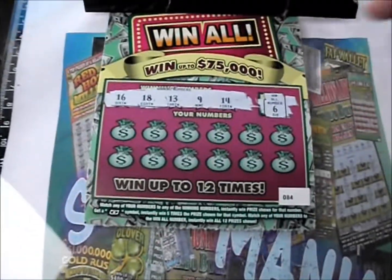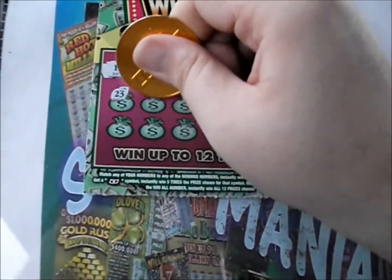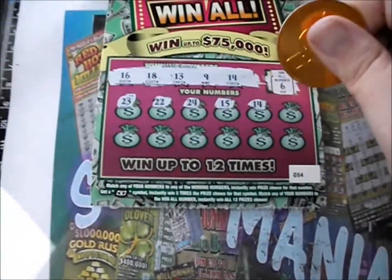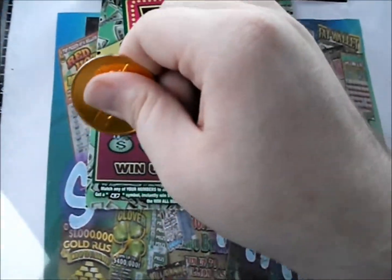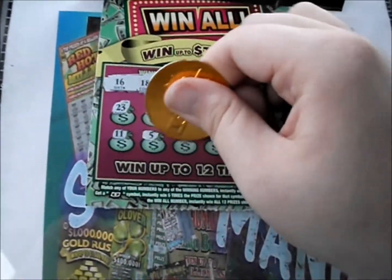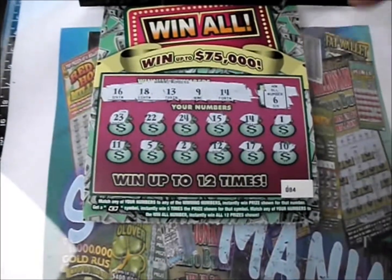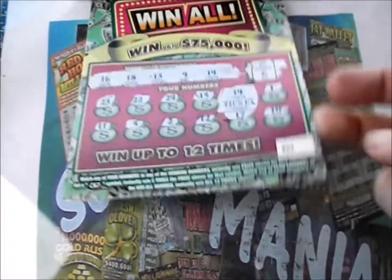16, 18, 13, 9, and 14 with a Win All of 16. 23, 22, 24, 15, 14 — all right, we got a winner, and the Win All is out of play again. Semi-lucky one, a pair of semi-lucky ones. There's a five, a two, a 12, a 17, and a 10. Just the 14. What do we have underneath that 14? We've got another three tickets, so add another three to the two — six dollars back.